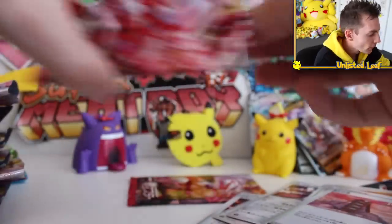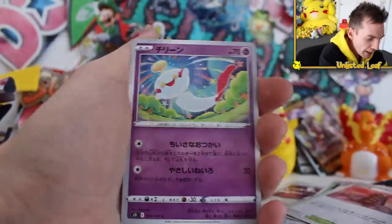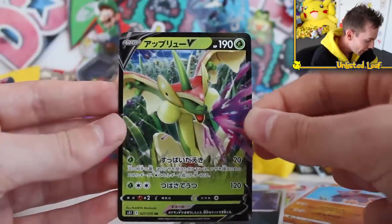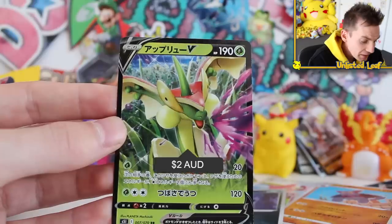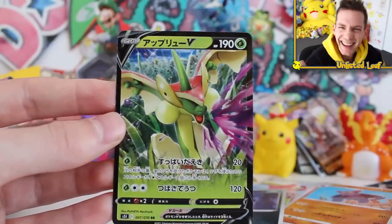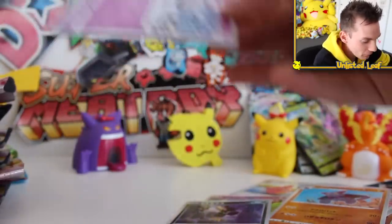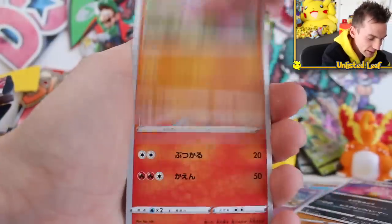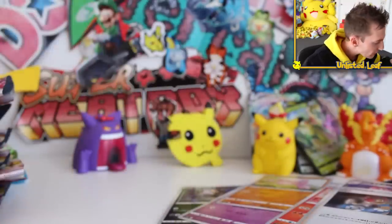Flapple again! This time Regular V. Low-key kind of terrified of that card though - look at those eyes. That's literally nightmare fuel. I'm a fan of Flapple but that's scary. Let's open up the last pack and then we'll crack open the other box. Really really fun opening. Can we get something on the final pack? Obviously asking for too much. Let me clean up the studio, put the cards to the side, and start the other booster box.